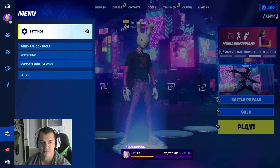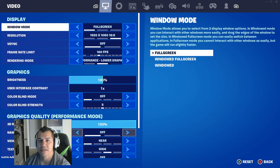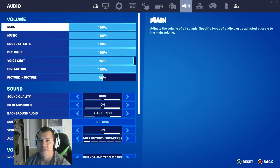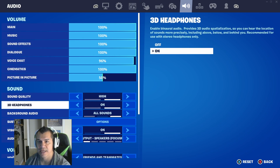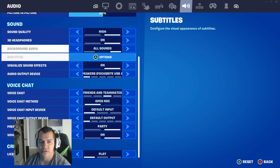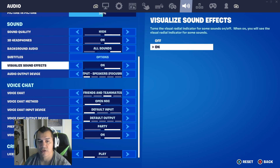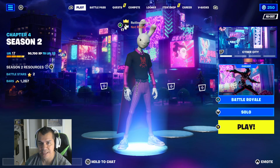So first, go into the settings. The trick Jaren showed with audio: go down to your volume settings, go into 3D Headphones and turn it on — that's supposed to help you locate enemies near you better. Also make sure you have Visualize Sound Effects enabled, which shows a little feet icon indicating the location where noise is coming from.